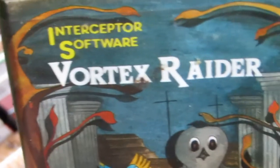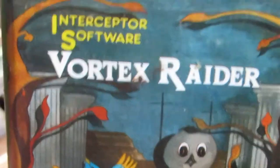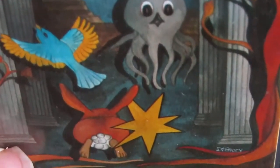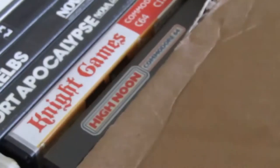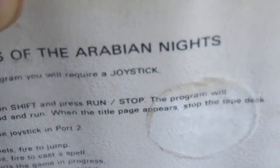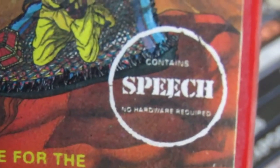Vortex Raider — well, after Sprite Man and Interceptor Kong I pretty much stopped buying their stuff until I saw Tales of the Arabian Knights doing the music and speech in the shop. These are all in pretty naff condition. Don't worry, I've got hundreds of these clamshells. Tales of the Arabian Knights — brilliant game, it's a brilliant shit game. For Interceptor, this is brilliant.